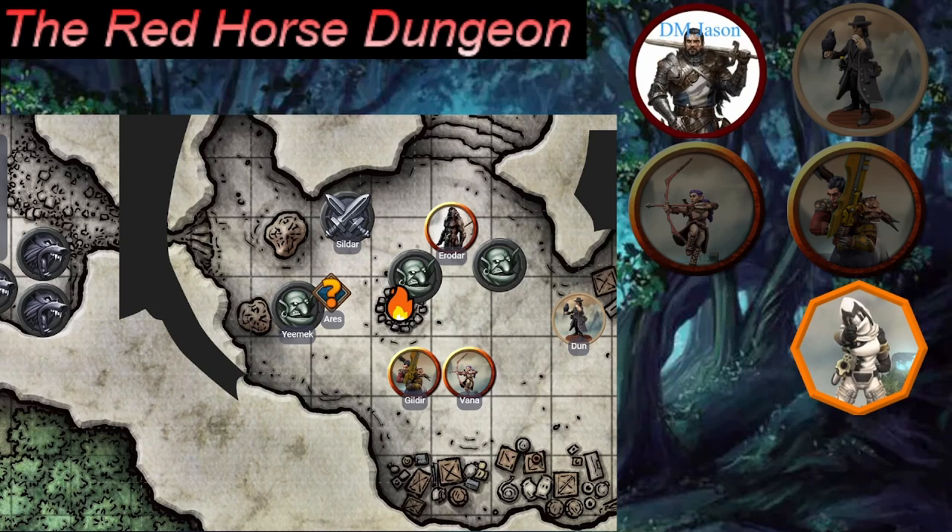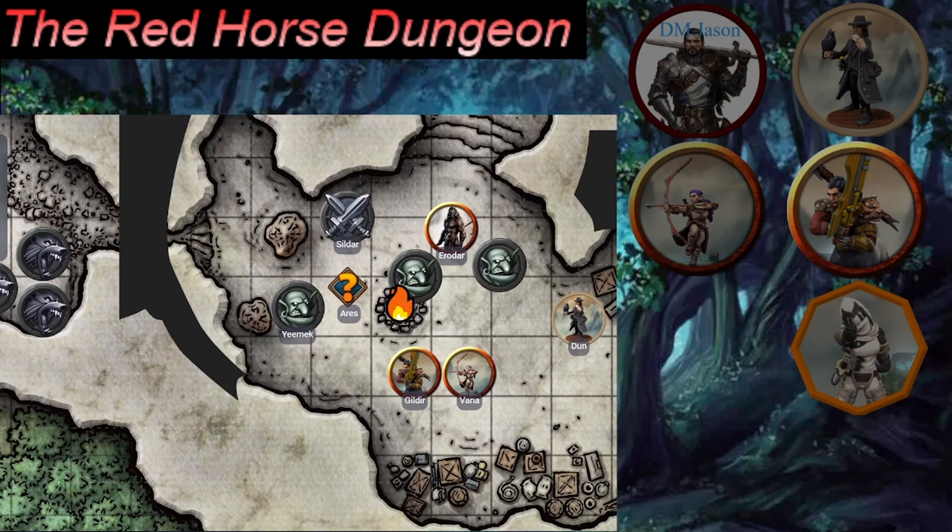Since Yeemak has woken up, Ares decides to execute him with Primal Savagery to send a message to the other goblins about betrayal. No roll needed — the DM lets it happen. The group jokes that Ares should be called 'Lunchables' since he eats everyone's face like snack packs.